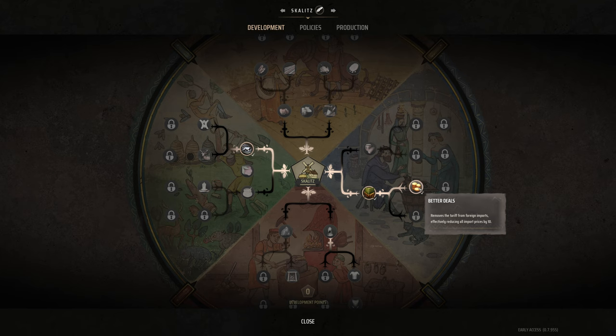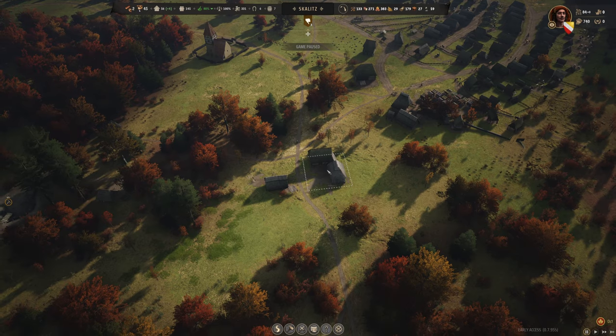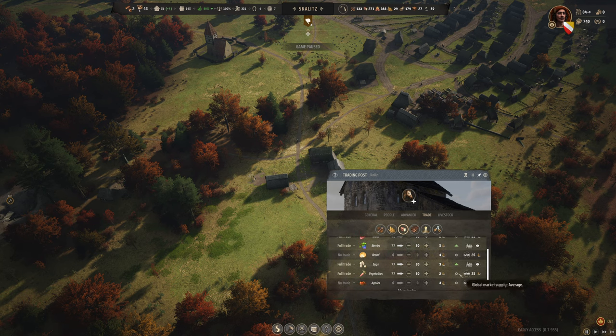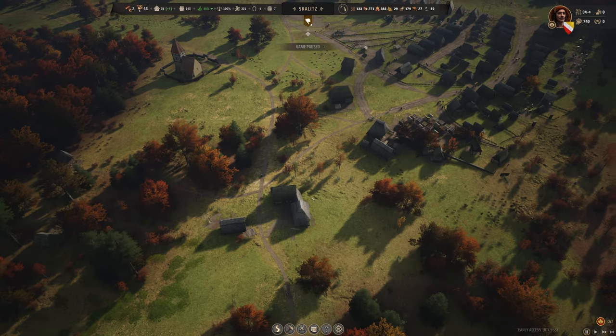Better deals means that whenever you buy something, you're buying it at roughly the same price you're selling — because usually buying is more expensive. Depending on how much money you have, you'll want to prioritize which trade routes are dedicated and which are handled by your villagers.